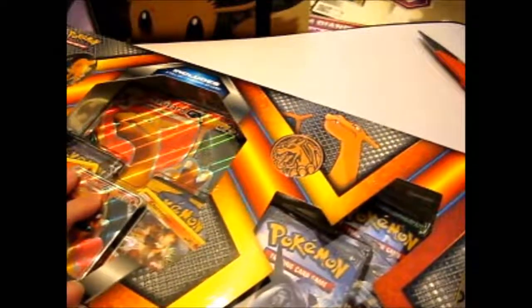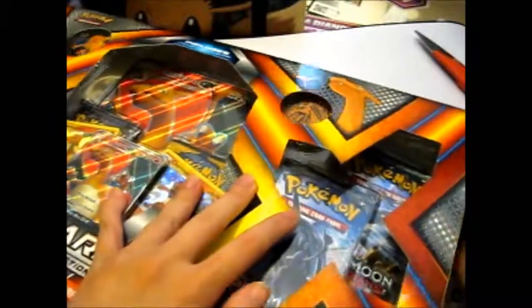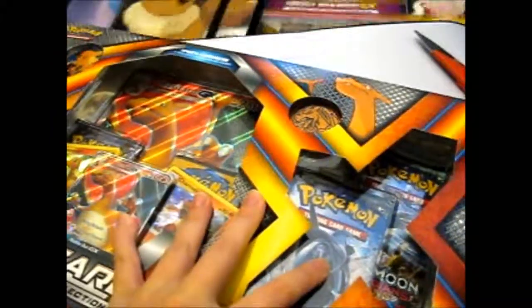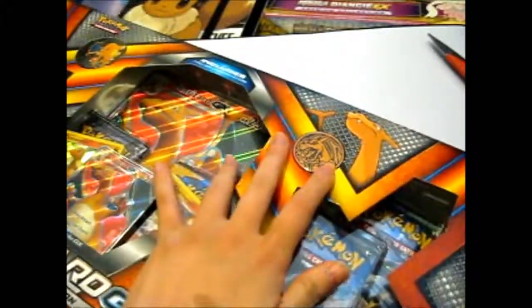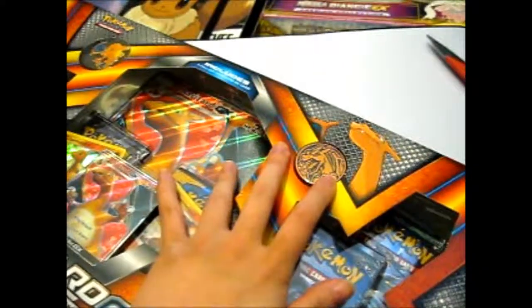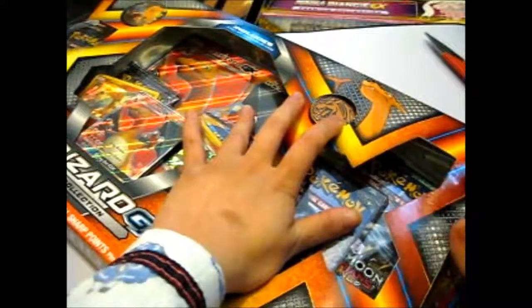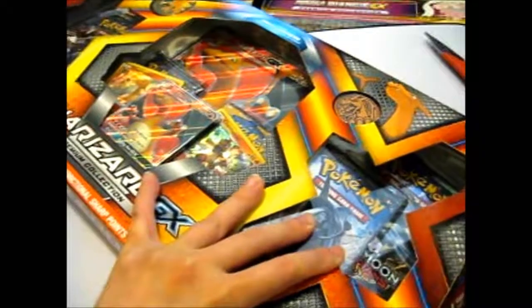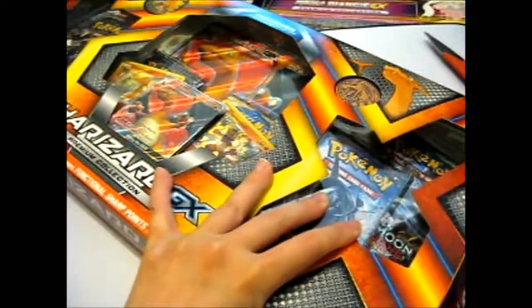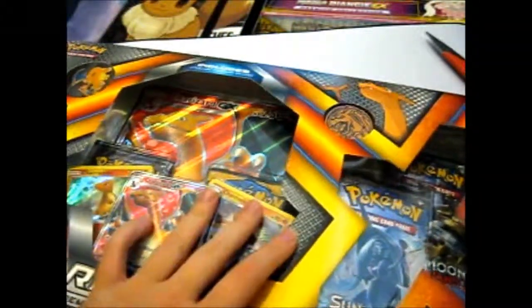Let's hope I can get this open without damaging the box too much. My guess is this is like the Decidueye, Primarina, Incineroar, Espeon, and Umbreon Premium Collection Boxes, where you can only get the full art Charizard in this box.